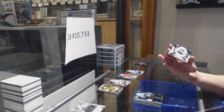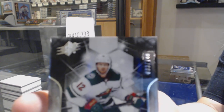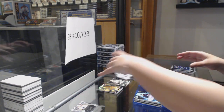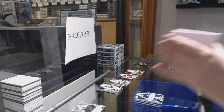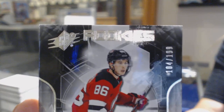We've got number 83 of 149, base for Minnesota — Eric Stahl for the number 3 spot again. We've got a Rookie number 104 of 199 for the number 4 spot — Jack Hughes.